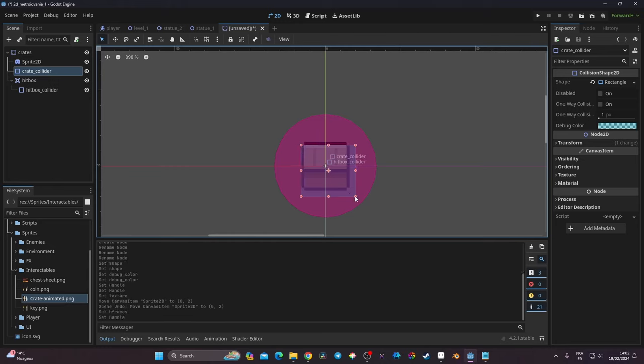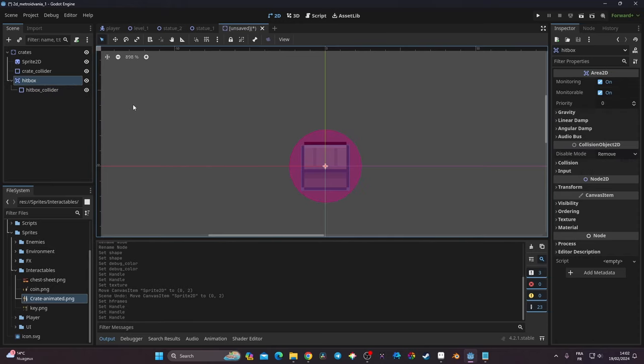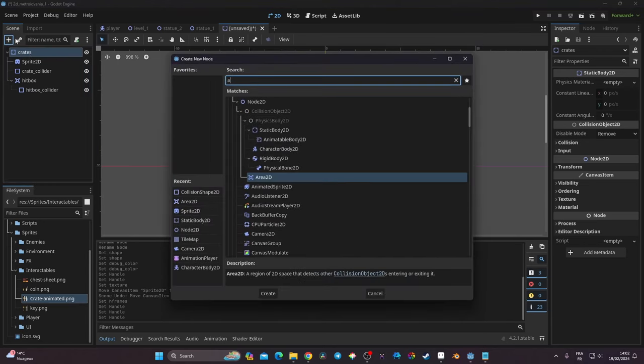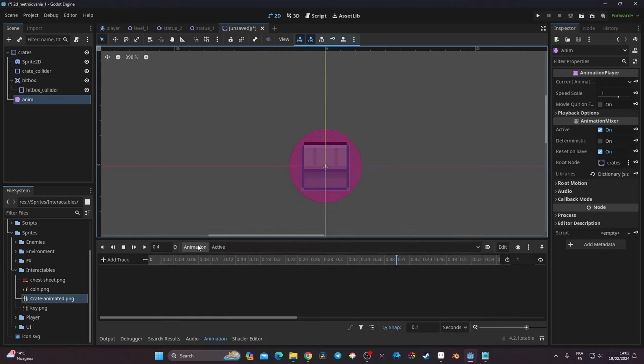I'll take the crate_collider and reshape it to match the size of the actual crate, and I'll also reshape the hitbox_collider to match the crate. Now the only thing left is to add an AnimationPlayer to the crate, which I'll rename 'anim'.